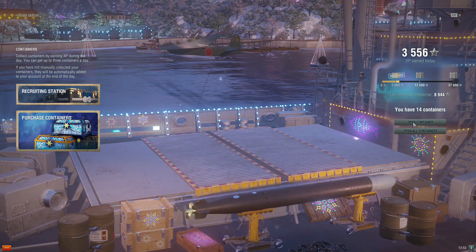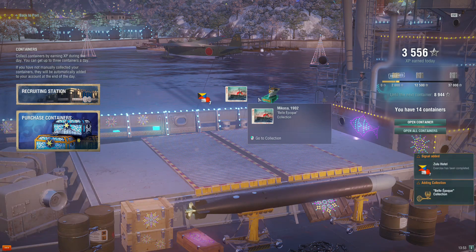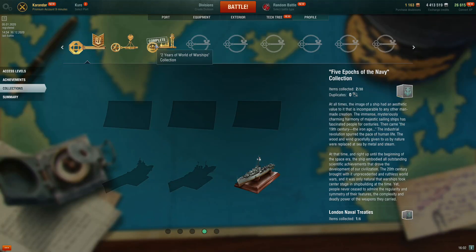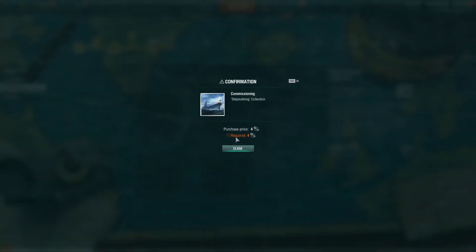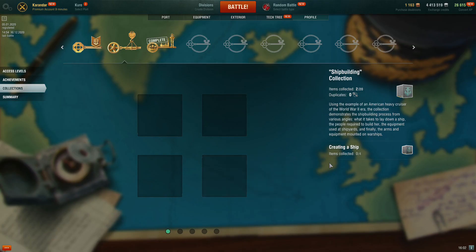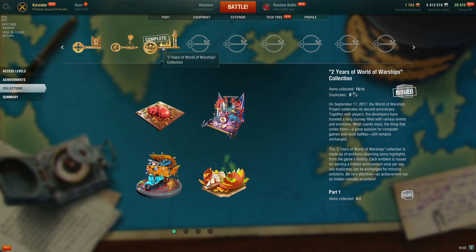As you collect elements, you eventually begin collecting duplicates. Duplicates can be exchanged for missing collection items — simply select an item you don't have and use a number of duplicates to exchange for the missing piece. Exchange rates vary by collection from one to five duplicates per item. One big tip: never trade duplicates for a collection piece before you have enough duplicates to complete the entire collection, or you'll likely take longer and spend more. It's uncanny how often the next box you acquire is the piece you just traded for.